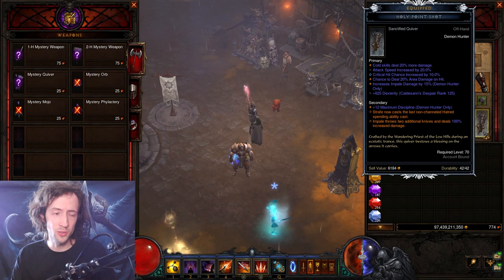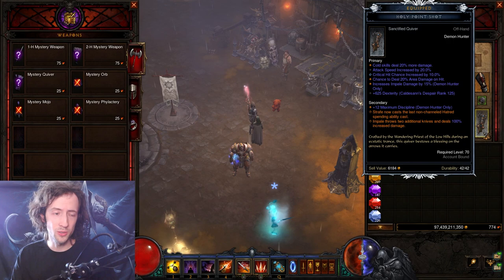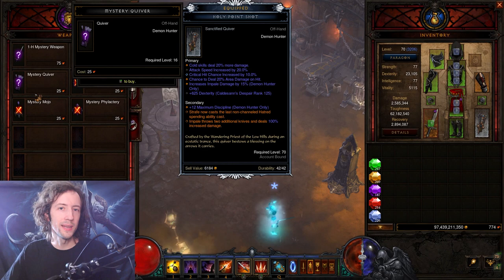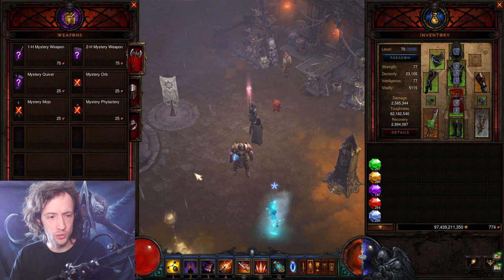In Season 27 you can actually just sanctify your offhand, but even that may cost you hundreds of crucibles to get a really good roll. Usually the way to go is you gamble offhand all season long, at least when you're playing a class that has an offhand like Demon Hunter or the Int classes — Quivers, Orbs, Mojo, Phylactery.